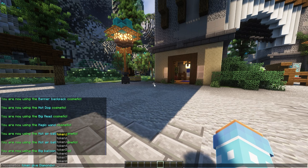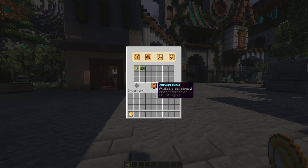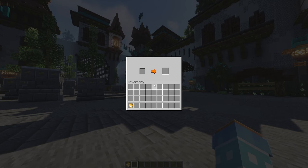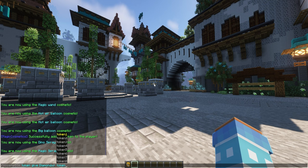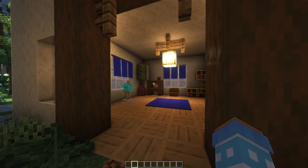Last but not least, a nice feature I like is 'token give' — you can specify a token number, for example token 7. Here you can see it is a dino token to redeem a dino spray. There's also a spray menu which you can click — for example, the dino spray. If you need to redeem the token, just do 'cosmetics open token' and you can redeem it for the corresponding cosmetic. This is easily changeable simply by the number of the token, and it's all in the configuration.